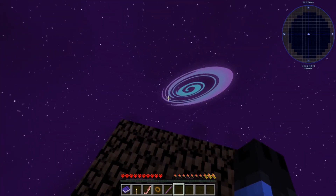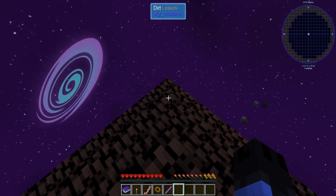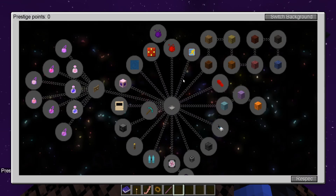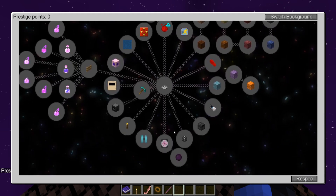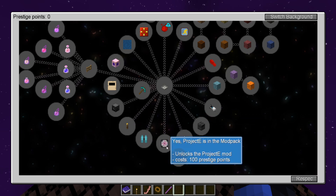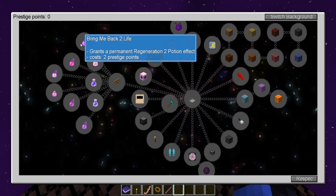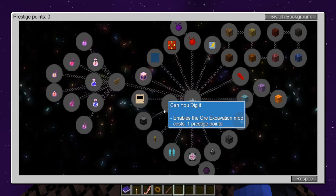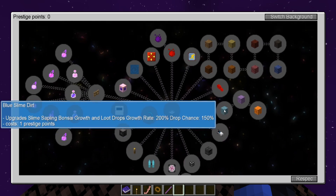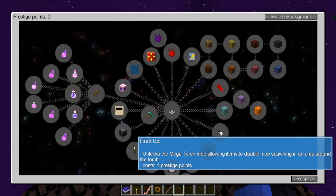I made a hardcore world with prestige enabled, so I have to unlock all this stuff. I have not played with this in a long time. Last time I played was probably close to when it first came out. Project E wasn't in here, all these potion effects were not in here, and I don't even believe ore excavation was locked behind something. So yeah, we'll see how it goes.